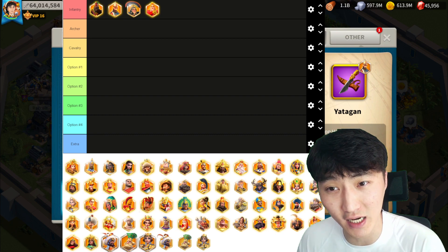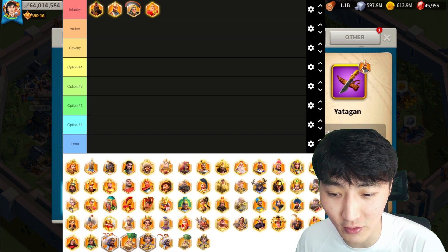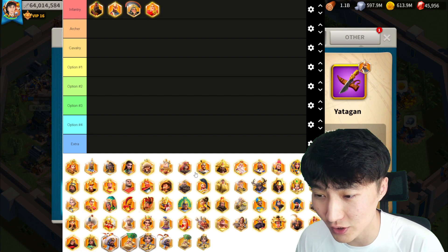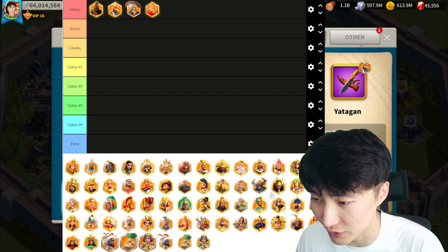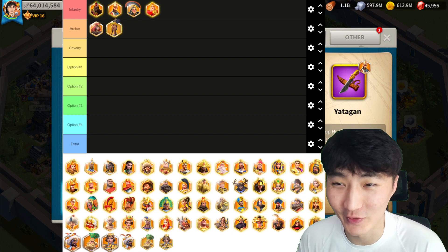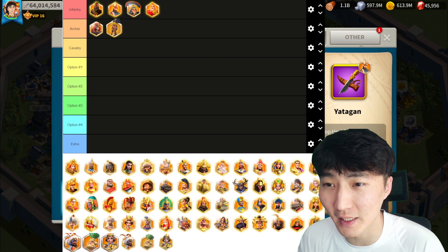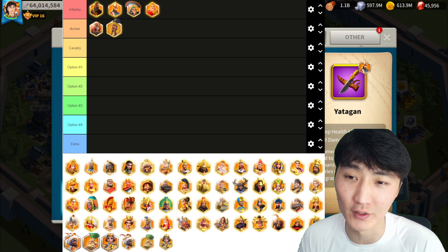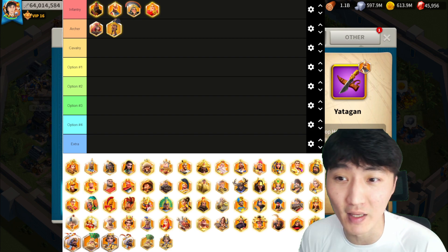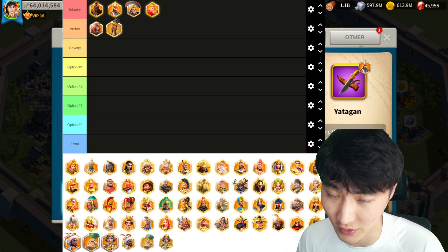Archers were basically dead in KVK2, but in KVK3 they get the number one open field march in the game right now: Boudicca Prime plus Zuglian. Make Boudicca at 5511 and Zuglian at 5551. With your saved 600 golden sculptures, invest into these two commanders and you instantly have one of the most powerful open field pairings in the game.